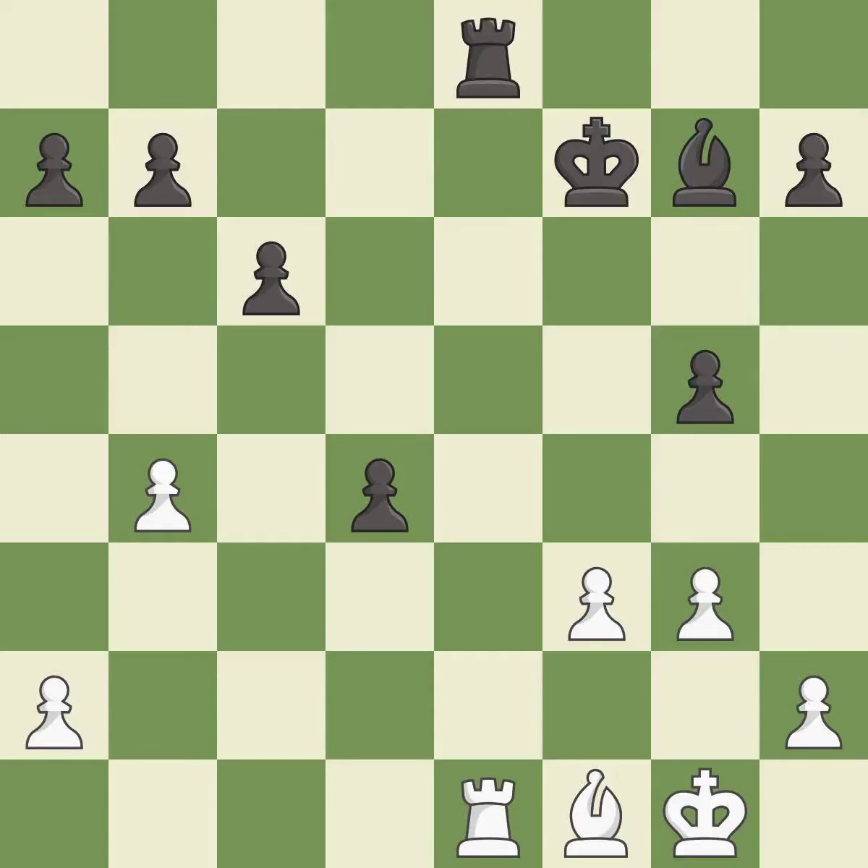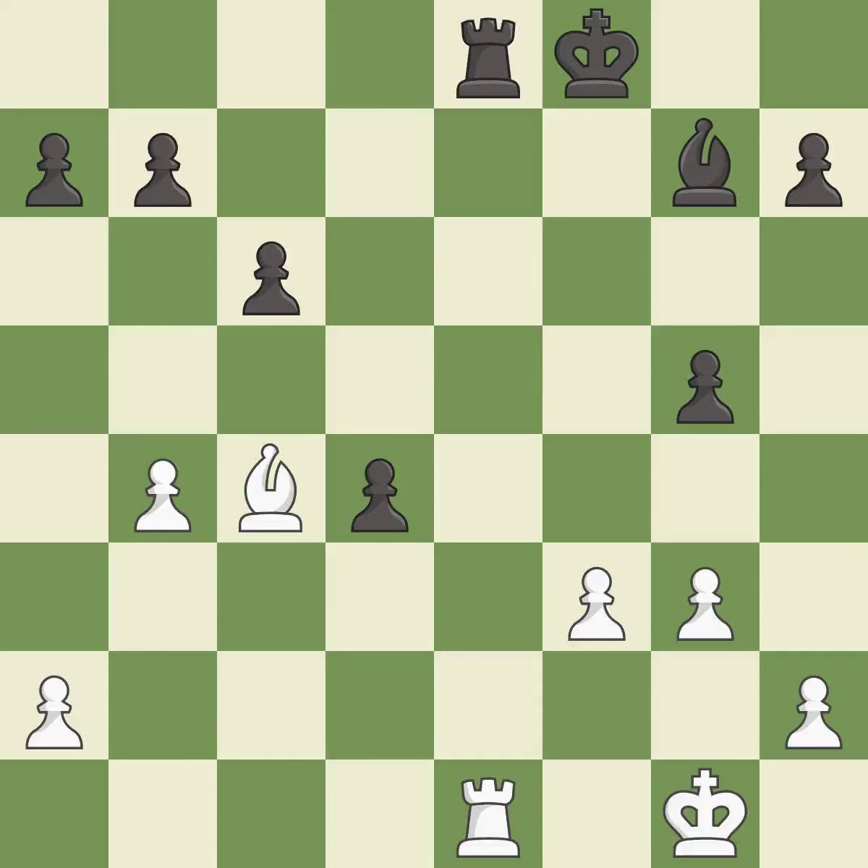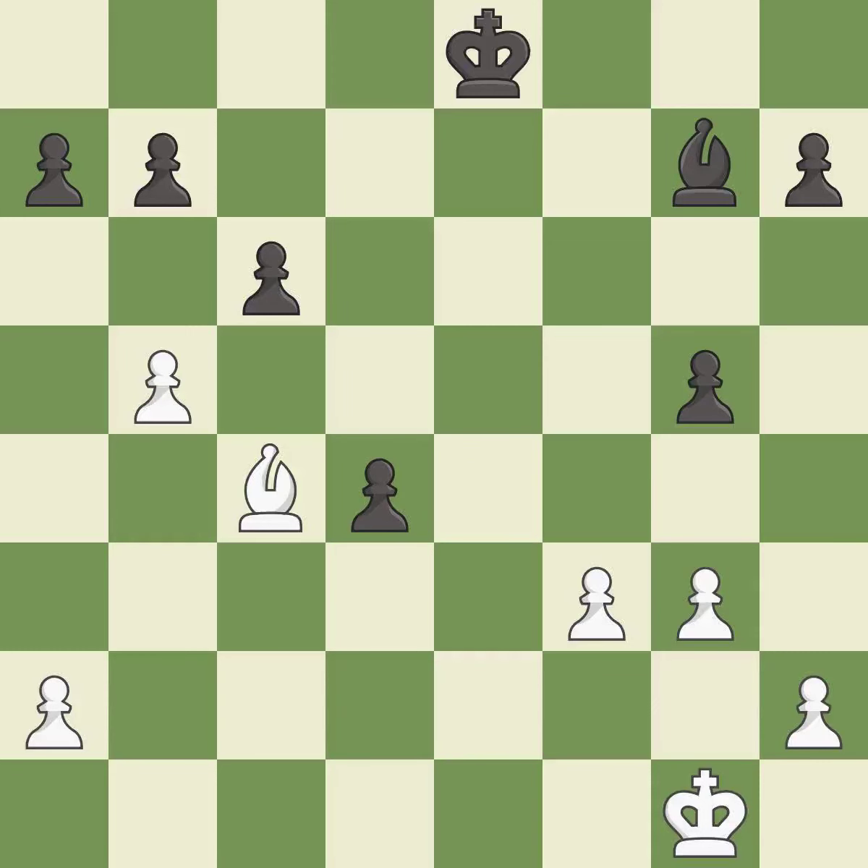This fights against the opposing rook for the open file — it is good. This moves the bishop to a better location, allowing it to control more squares — it is best. This steps away from the checking bishop — it is best. This maintains the balance in material with a good trade — it is excellent. Takes back — it is forced. This overlooks an opportunity to activate the king by getting it off of the back rank, and permits the opponent to activate their king instead — it is an inaccuracy. After all captures, this is an equal trade — it is excellent.